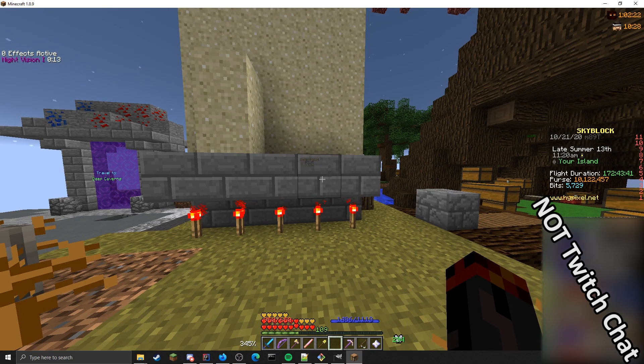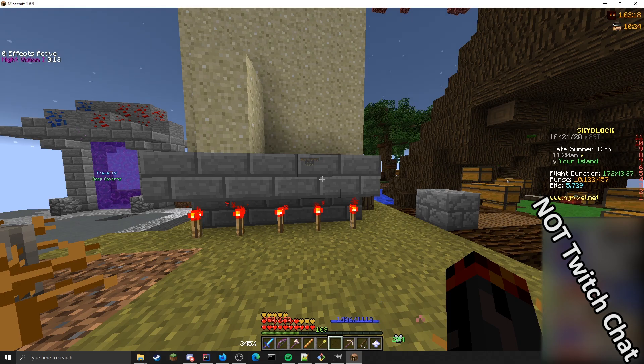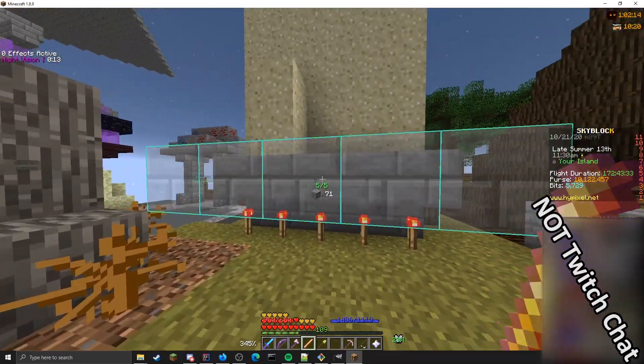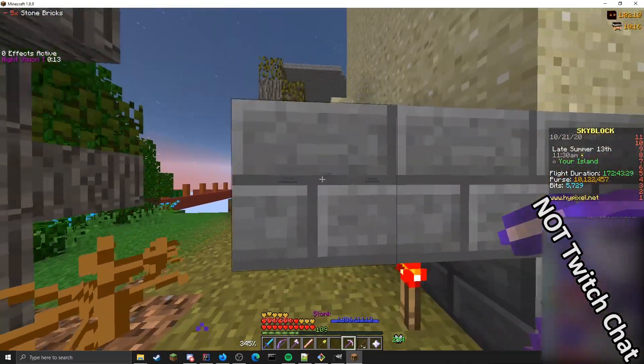The first feature is the Builder's Wand overlay. The Builder's Wand is a new item that was added, and this overlay will basically show you which blocks are going to get placed. In this case it's showing me there are five stone bricks, and if you right click, those five stone bricks get placed.